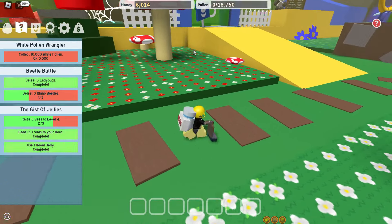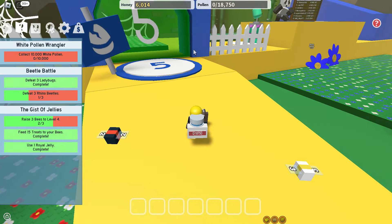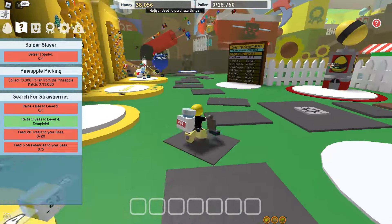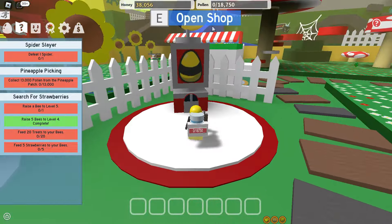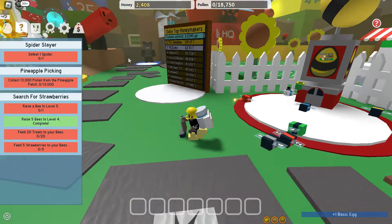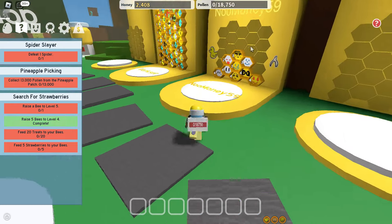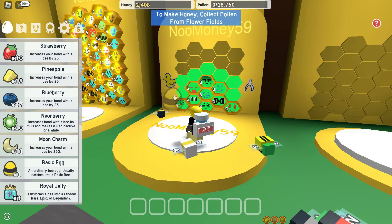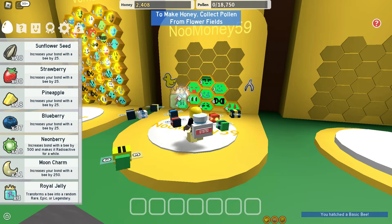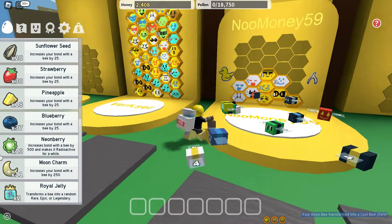I'll be back when I have enough money to buy the tent bee. We now have 38,000 honey so we can buy it — let's go! I also completed all quests from Black Bear, so I can use the pineapple patch now. We needed 10 bees and now we have 10 bees! It's a basic bee and we have three royal jellies, so let's use one on her.